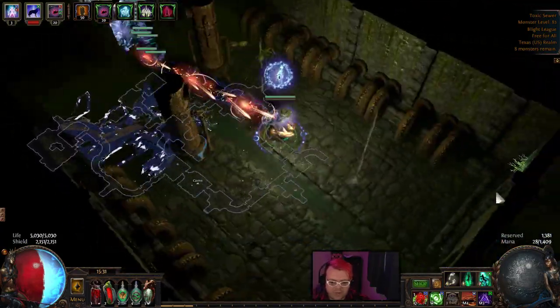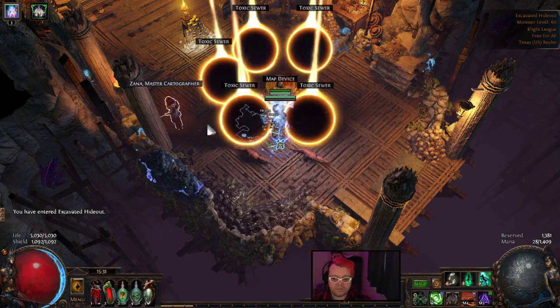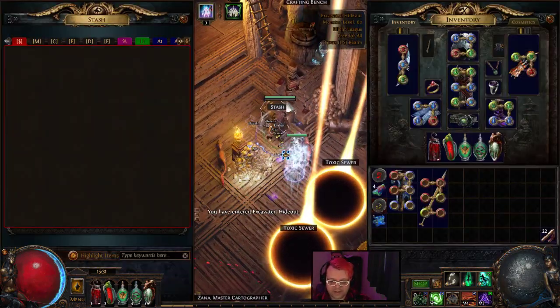Overall, this is a pretty fun build. Uber Elder — deathless. Shaper — deathless. Tanky. Yeah, not much more I could say about that.